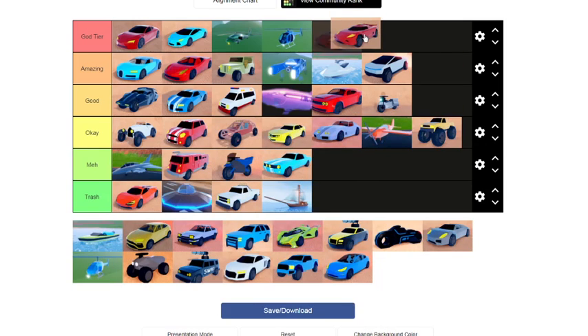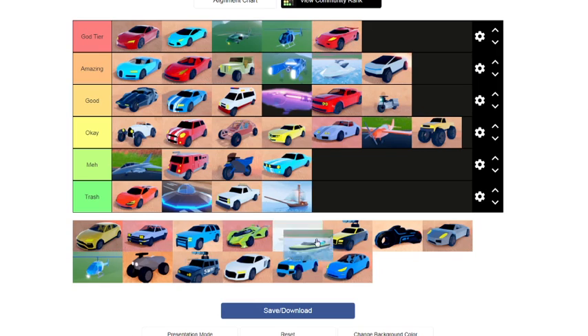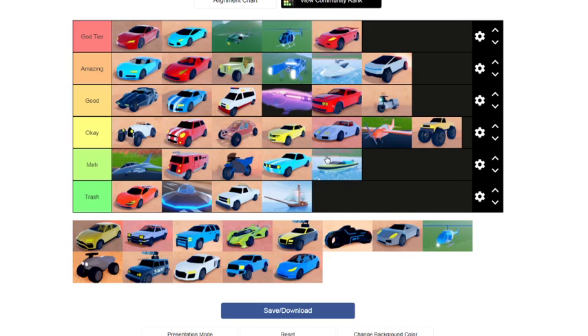Next we have the Torpedo — god tier. The highest top speed currently in jailbreak, one of the best designs in the game ever, next to the Roadster. It's about 150k more than the Roadster. It's unobtainable now since it was a seasonal vehicle, but if you have it, it's still one of the best vehicles in the game — god tier.